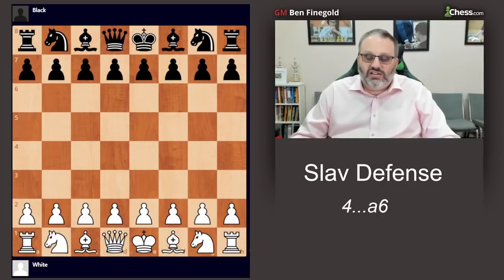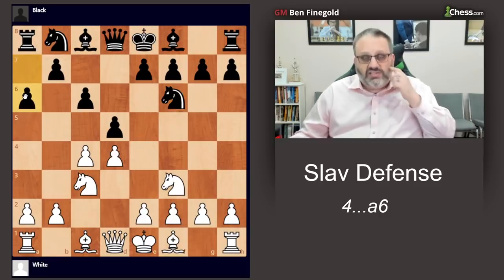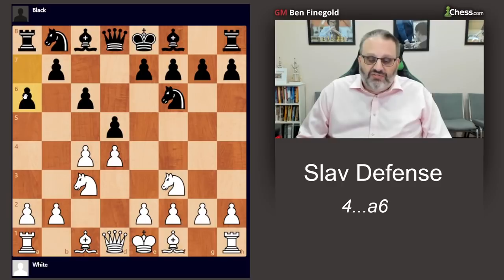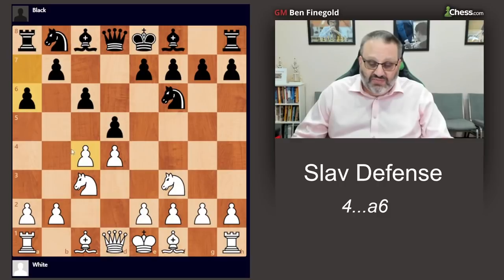Grandmaster Ben Feingold here, continuing our series on the Slav. In this video I want to talk about the A6 Slav — the Chelyabinsk variation. That's black playing A6, which is a more recent development in the Slav, pretty popular. In the last 20 years it's played quite often, however before 1990 I don't think I've ever seen the move. It's sort of a waiting move — if white does nothing, black wants to take and then play B5, and be up a pawn, because black's already played A6 so there's a lot of defense of the B5 pawn.